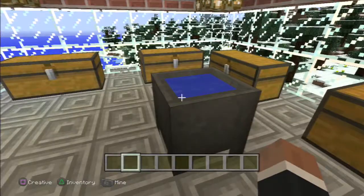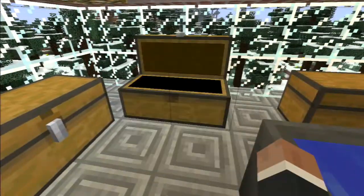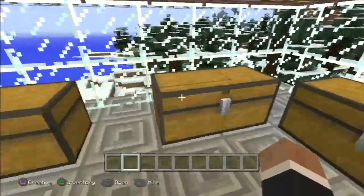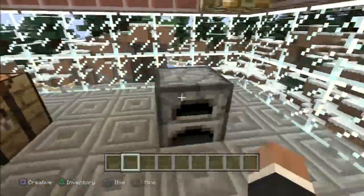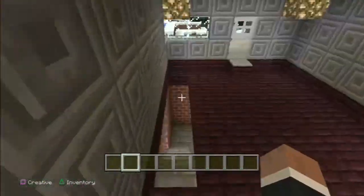Up here there's a little hole that I'll show you more about later. There are brewing stands, a cauldron, and some chests — they're all empty. This is just for enchanting stuff, potions, and all that. You've got the crafting table and furnace here too, so you have everything you need.